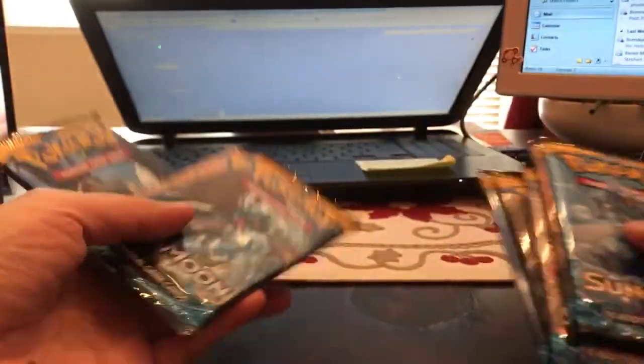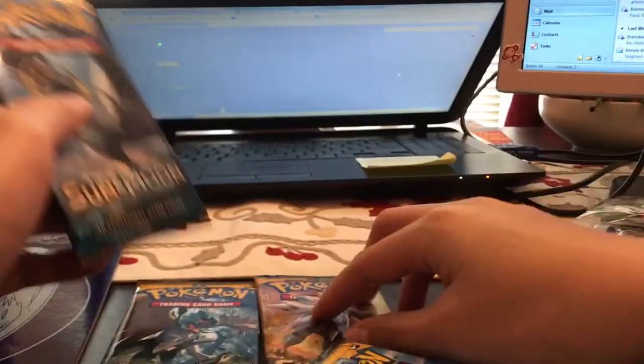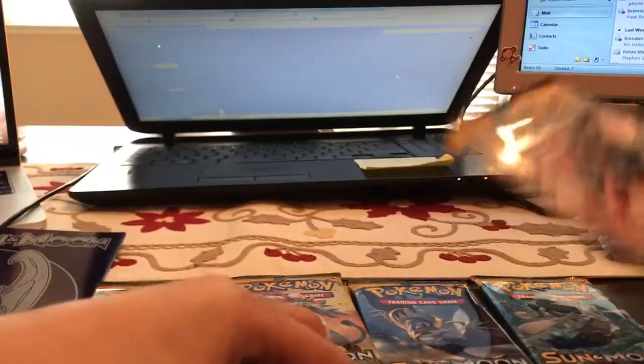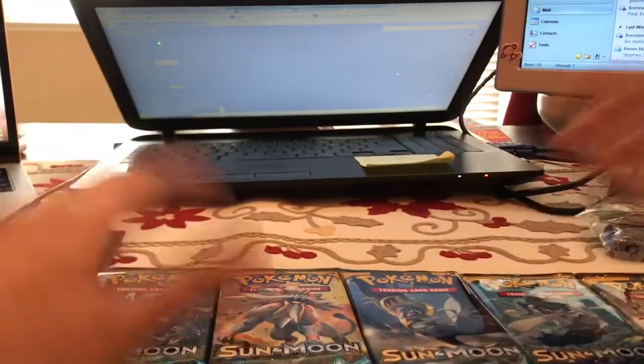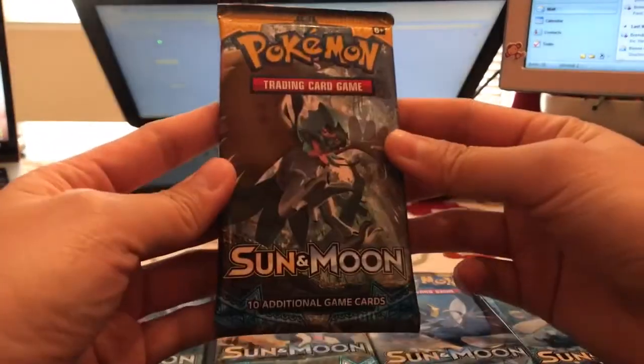I'm going to go ahead and do this not in order this time. I usually do a 60-pack pick, but I'm just going to divide them. We have an Incineroar, a Decidueye, and another Lunala pack.